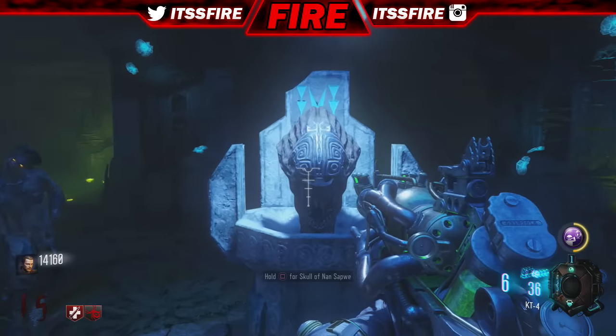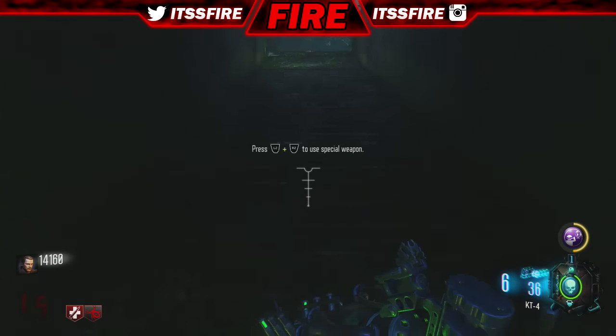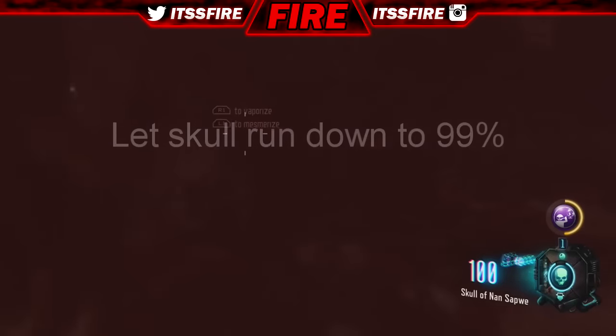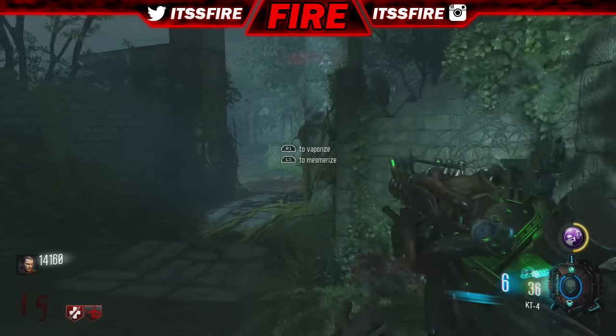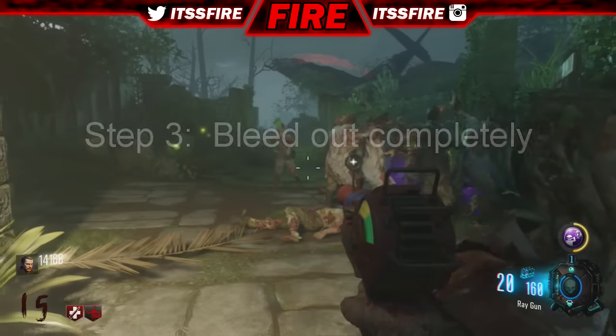The second step is to go ahead and bring your skull out — only for like one second. Bring it out for about one second, let it run down to 99 as you guys can see, and then put it back away.